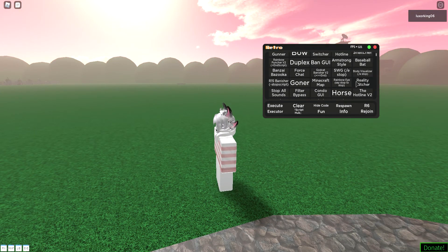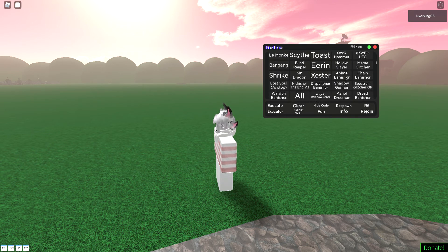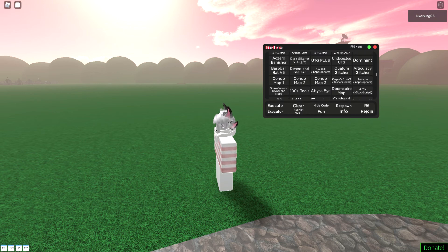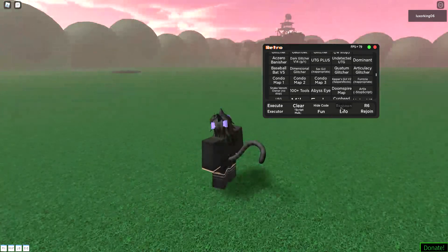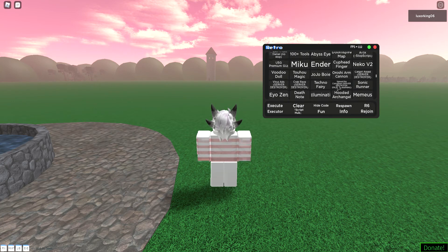A couple of scripts I want you to look out for are anything that has to do with the Niko scripts — basically they have inappropriate content under them. This is that one Niko script, I think it's the black and purple one. Yep, that's the one. I don't know why they're in here, but yeah, there you have them.